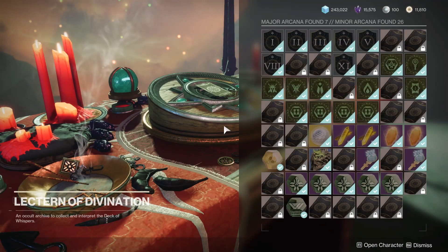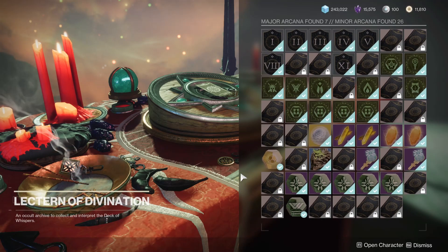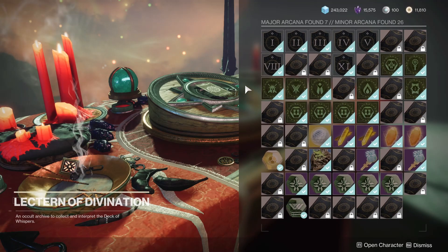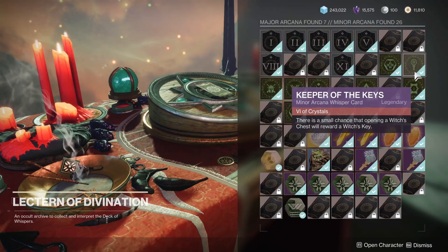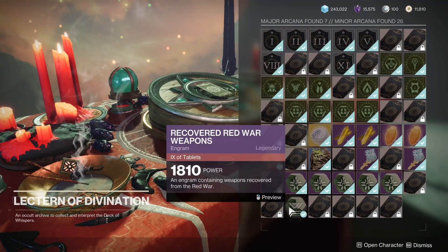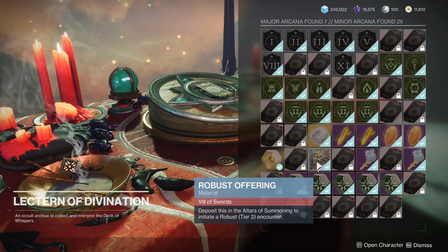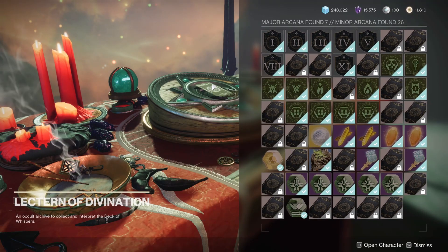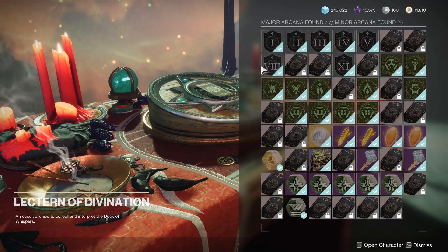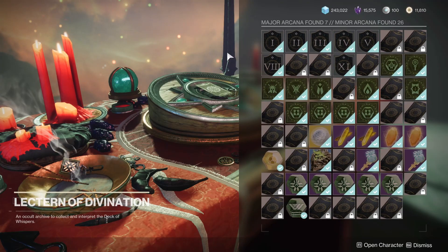We are three weeks into Season of the Witch, and I'm still seeing a few people confused about what exactly is going on with all of these cards at the Lecturn of Divination. The gist of it is, most of these are minor arcana that are just one-off rewards, such as Ascendant Shards, Enhancement Prisms, and Engrams. But the major arcana — the ones with Roman numerals up at the top — are the ones that can actually give you buffs in the Season of the Witch activities.